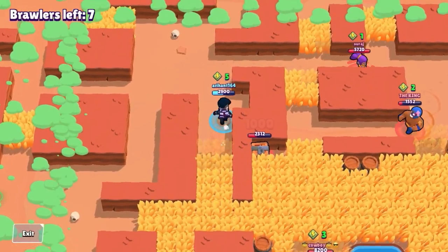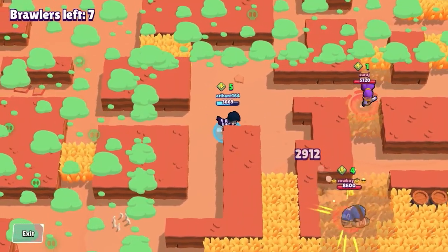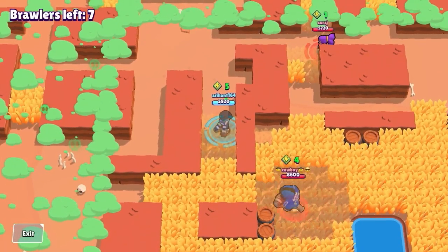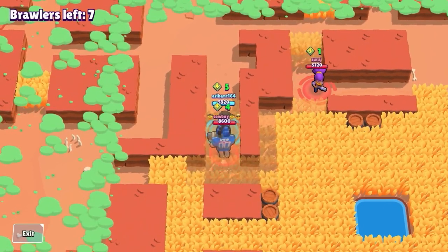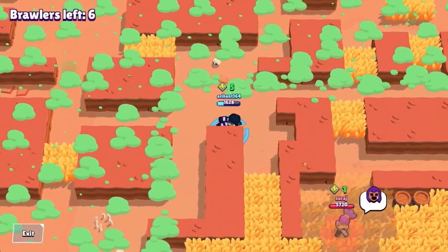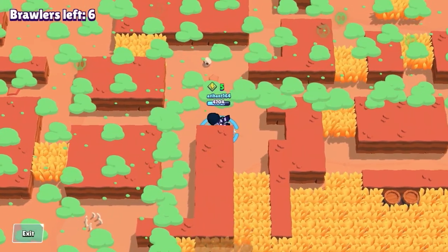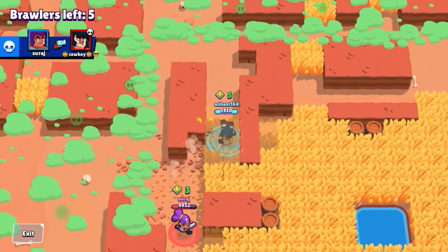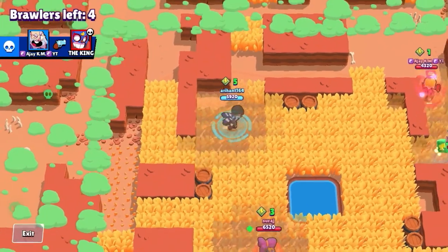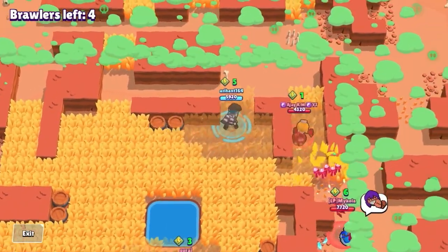Popping your gadget instantly when supering onto a heavy tank or a fight you're not comfortable with helps you escape the situation and stay alive to secure first place. Here I spot the Bull — he's going to try and kill me. I move back and use my normal attacks, which heals me a lot while also damaging him, making him retreat and helping me escape if I can win that fight.